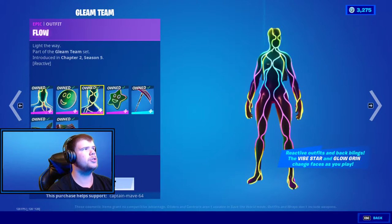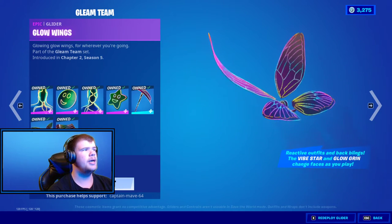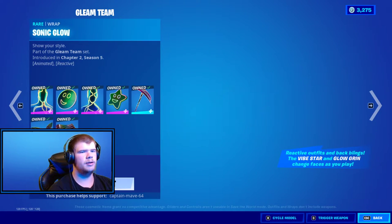Gleam Teen is back with the Pulse, Glow Grin, Flow, Vibe Star, Vibe Axe, and Glow Wings Pro — which is probably the best thing in the entire set. And of course the Sonic Glow. Very nice.